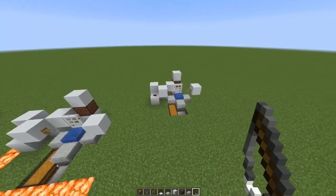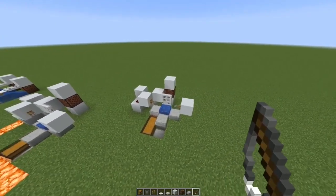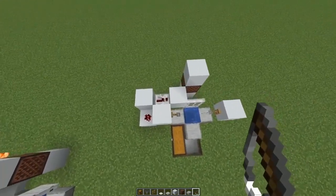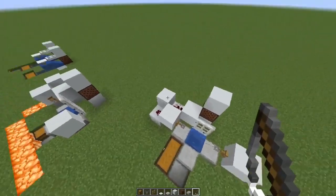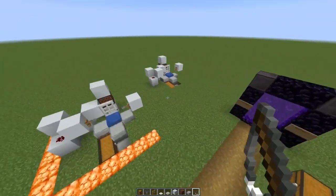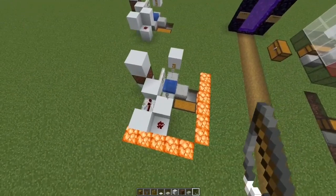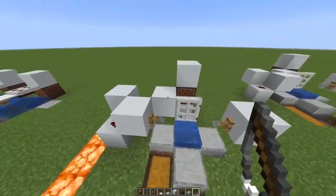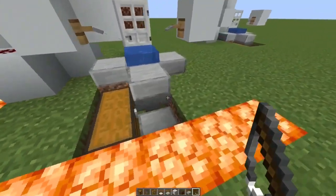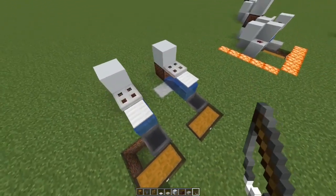Hey guys, so I thought it was about time to make an updated version of the automatic fish farm on my channel. I updated it to work in the newest snapshot — it's 1.16 ready — but what I found out, quite unfortunately, is my old design is complete garbage. It's super big, it requires redstone, a huge investment of iron and different items, and it's just overall large and clunky. I was going around Reddit the other day and I found this.